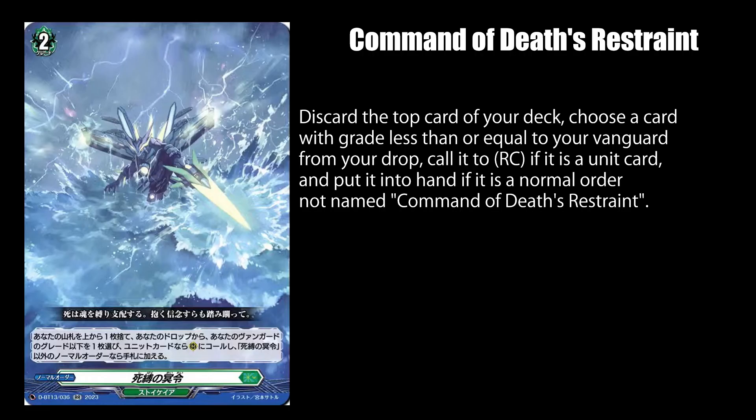Command of Death's Restraint is a normal order card. When played, it makes you send the top card of your deck to the drop zone, then either call a unit card with a grade equal or lower than your vanguard from your drop zone, or add a normal order card with a different name than this card from your drop zone to your hand. Expect this card to be one of the most expensive double rares in the set, as well as the most expensive Stoikeria card since Inlet Pulse Dragon.